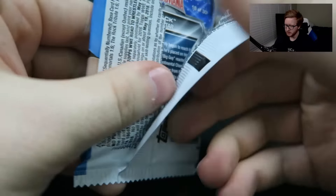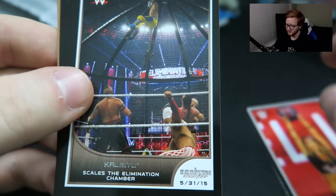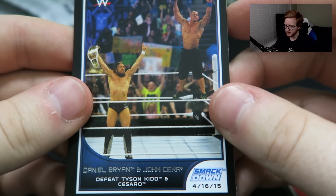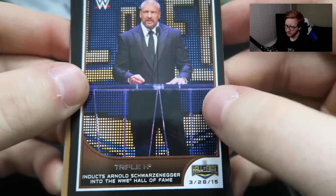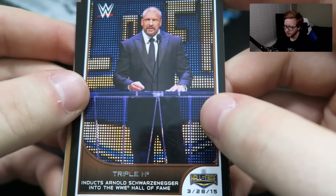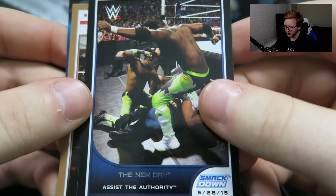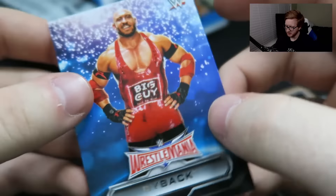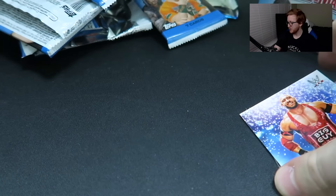We're on the last pack of WrestleMania cards — let's see what we can pull. Nikki Bella defeats Paige — now that's a good card. Kalisto scales the Elimination Chamber — hey, get down from there. Daniel Bryan and John Cena defeat Tyson Kidd and Cesaro — was this Daniel Bryan's last match? This was his last match, right? Triple H inducts Arnold Schwarzenegger into the WWE Hall of Fame. The New Day assists the Authority. Charlotte defeats Brie Bella and Sasha Banks. And the last one is the big guy Ryback in his old attire.